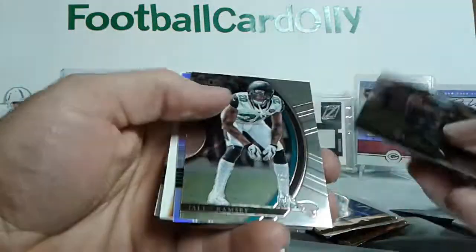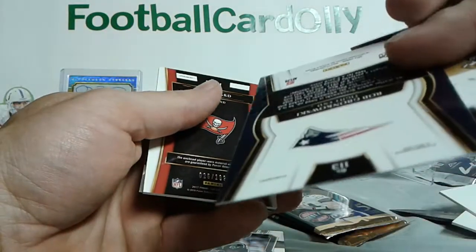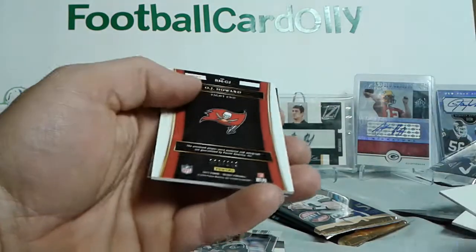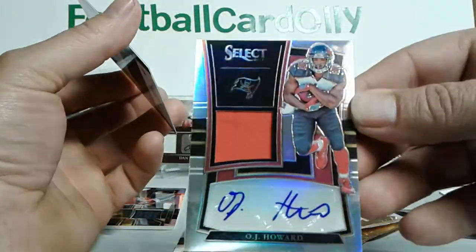We should have an RPA and an auto yet, I think. Matt Breeder rookie, Jalen Ramsey, Gronkowski — Prism, Premier level. We got OJ Howard — that's not bad, that's pretty cool.